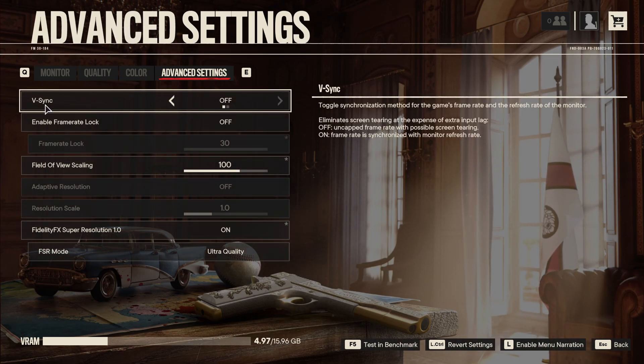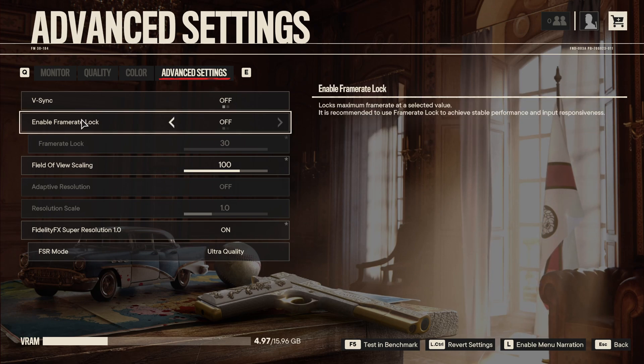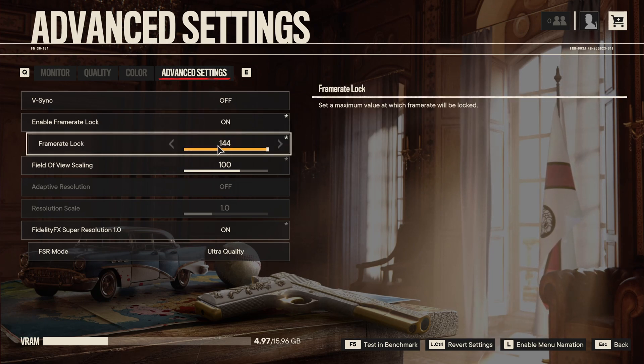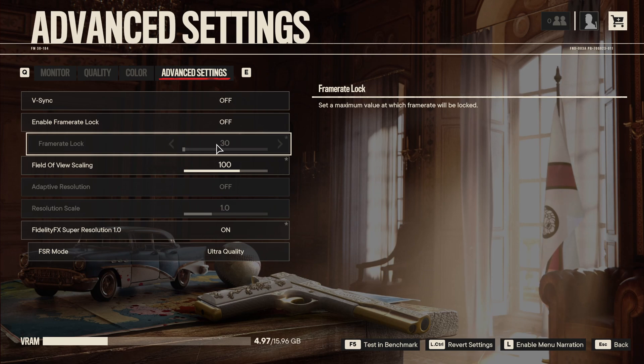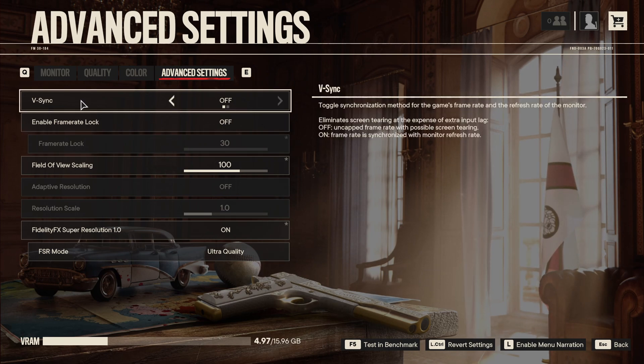Now for Advanced Settings: V-Sync — I always put mine off because I'm using a FreeSync monitor. If you're using a FreeSync or G-Sync monitor, don't put V-Sync on. If you're using FreeSync, make sure you are within the range of your monitor — for example, if you have a 170Hz screen, lock your FPS at 168 using Radeon software, NVIDIA software, or MSI Afterburner. The game's built-in FPS limiter only goes to 144, which is a bit weird. If you don't have a FreeSync or G-Sync monitor, you can put V-Sync on — it will help a lot with tearing.